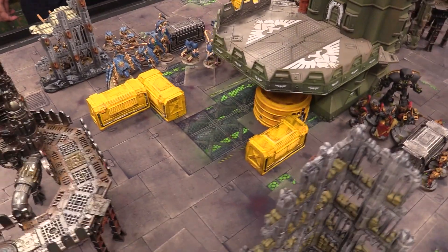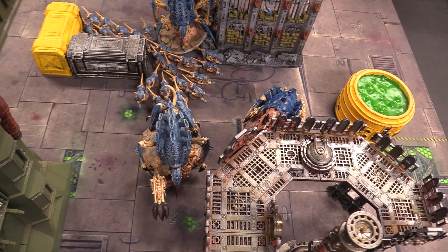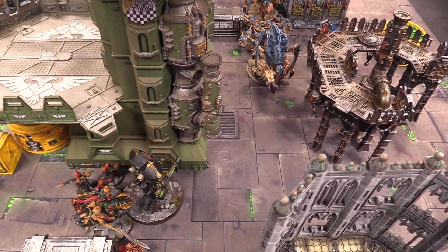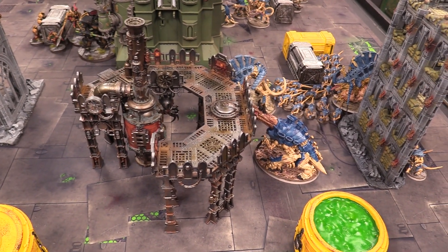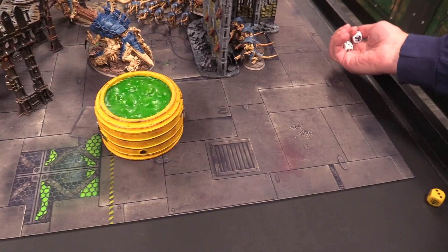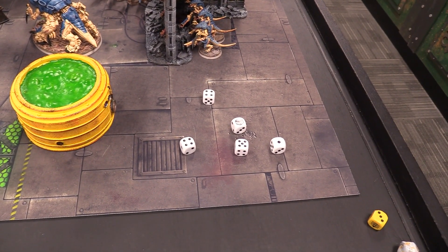Moving to the Tyranid shooting phase, starting with the Exocrine who uses the Observer Organism stratagem for one CP — sixes explode for one extra hit. The Exocrine fires D3 plus six shots, rolling a total of seven. Hitting on threes, getting five hits. Strength eight wounds on fours — three wounding hits at AP minus four. Josh saves two out of three, takes two damage on the Telamon after reducing damage down from three.